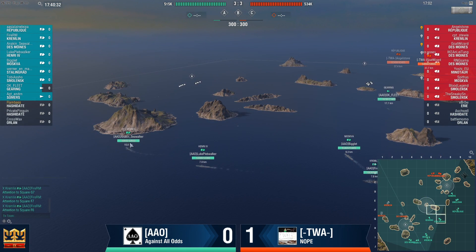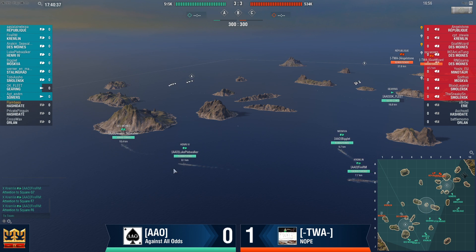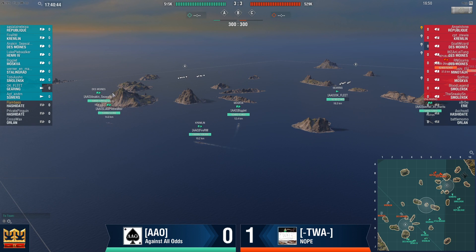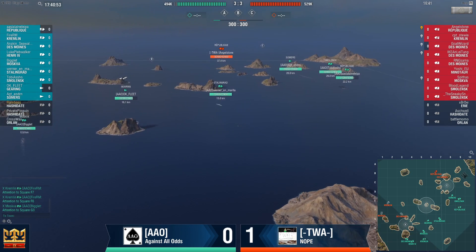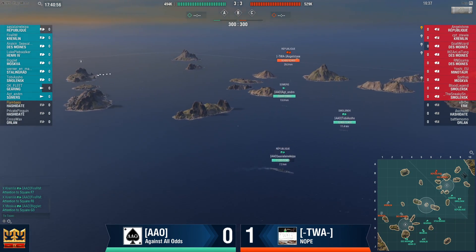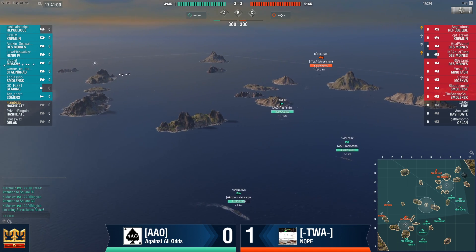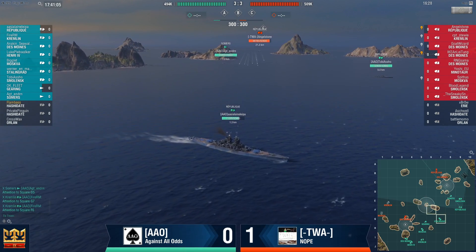This Des Moines and this Henry are not going to be able to push through here, because killing a Moskwa and Kremlin is going to take forever. They might need to reconsider how they deal with A-cap — maybe just rush in with a Kremlin, get some rams. Applying pressure on the Des Moines? That's only three ships there, two ships there. We're still missing four more ships. I would not be surprised if B is going to be left without much from TWA — maybe some Smolensk.